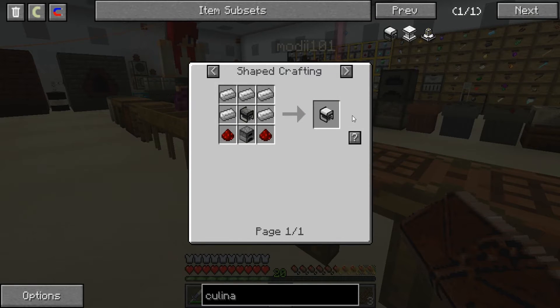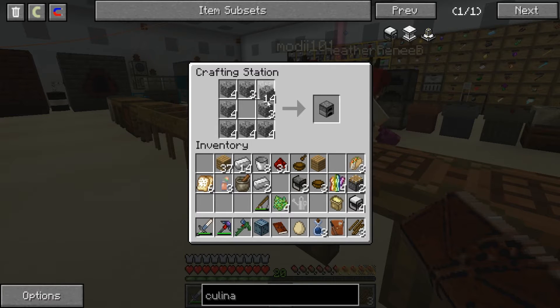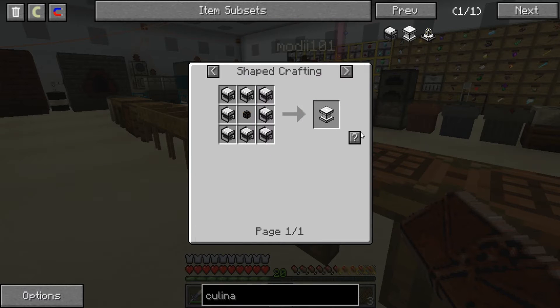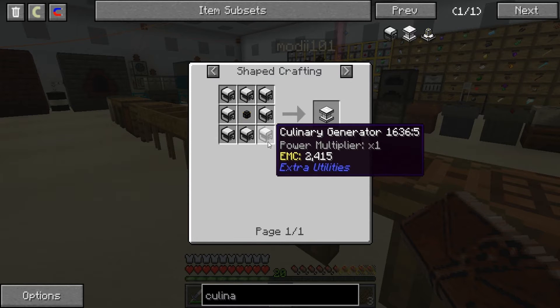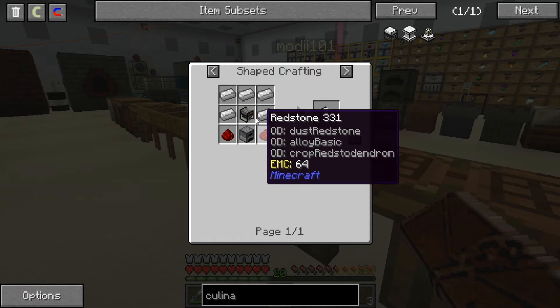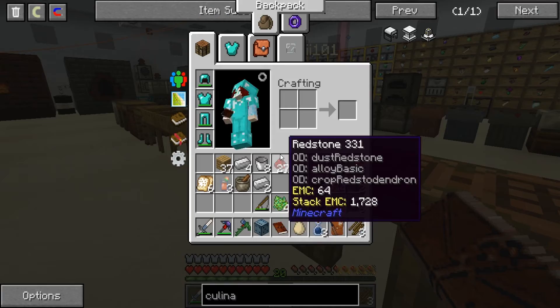Trying to go from memory here — power wire, generators... is it the diesel generator or the refinery? Looking in the book — there's biodiesel, got that, got that. There's six — I need so many.